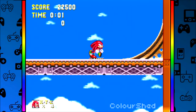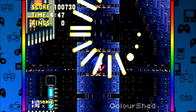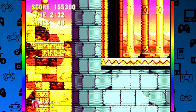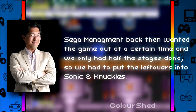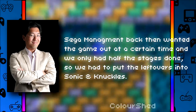I can't think of a different way to describe the gameplay in a 2D Sonic game, because it's only slightly enhanced each title, and Sonic & Knuckles can't be any more similar to its predecessor — it's basically Sonic the Hedgehog 3.5. This leads us to the design of the cartridge. According to Yuji Naka, Sega management back then wanted the game out at a certain time, and they only had half the stages done, so they had to put the leftovers into Sonic & Knuckles.